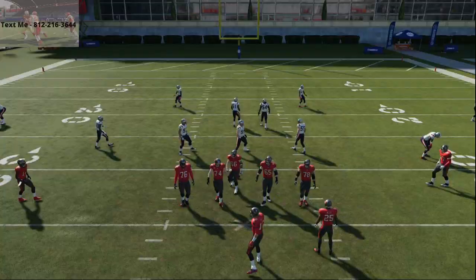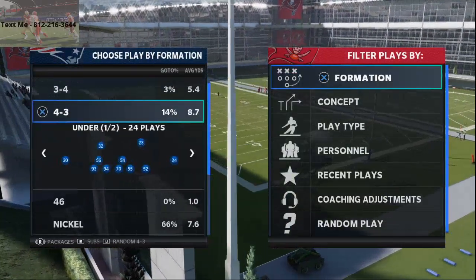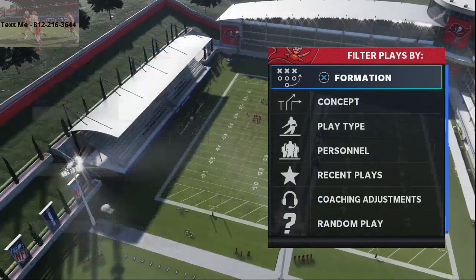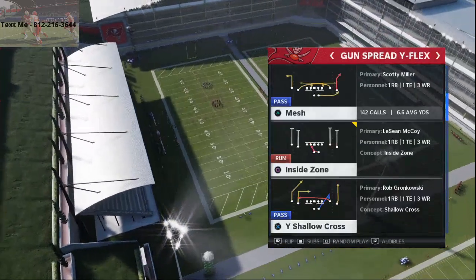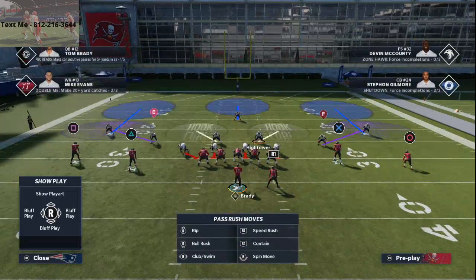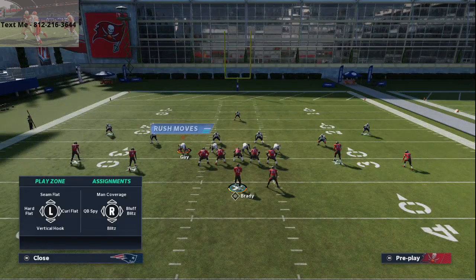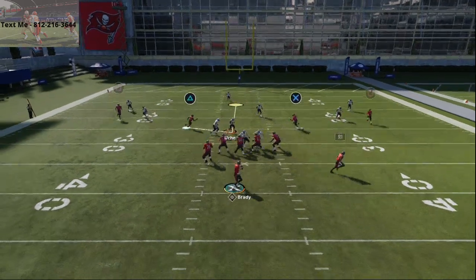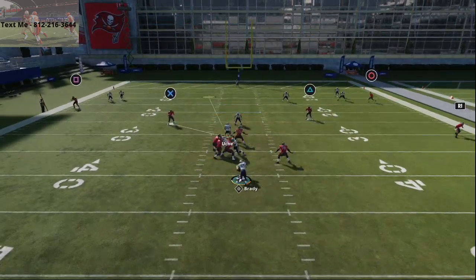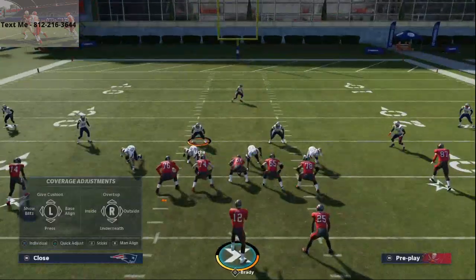I'll show you one other tip from a four down lineman set — 4-3 Under would be a good one. Come out in Cover 3 Sky. This is universal — any defense. You're just looking for specific types of blitz angles. Crash your line down, zone off or spy the guy, and keep your contain rush. At the snap of the ball you're going to get these disengages right up the gap. Someone comes free. You can do this from any formation in the game — that's why I call it a base rush. In my opinion, it's the best way to do base rushes this year.